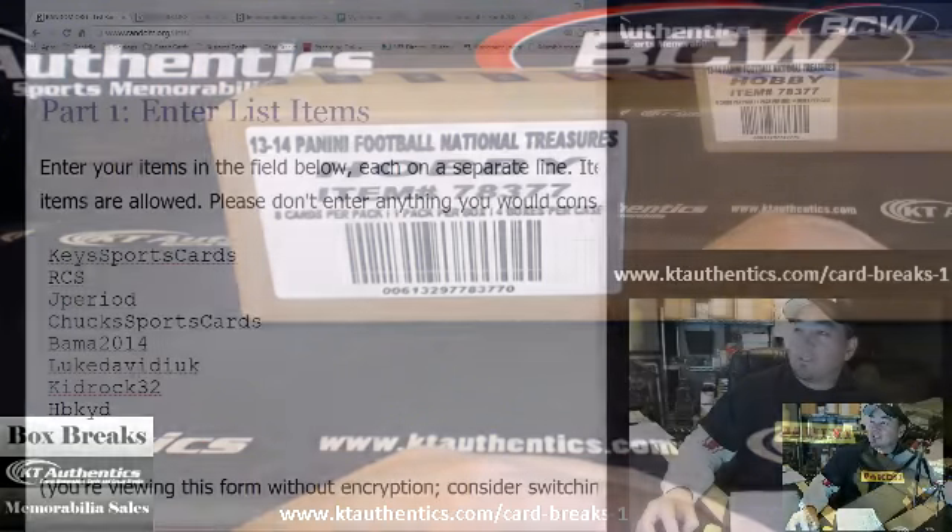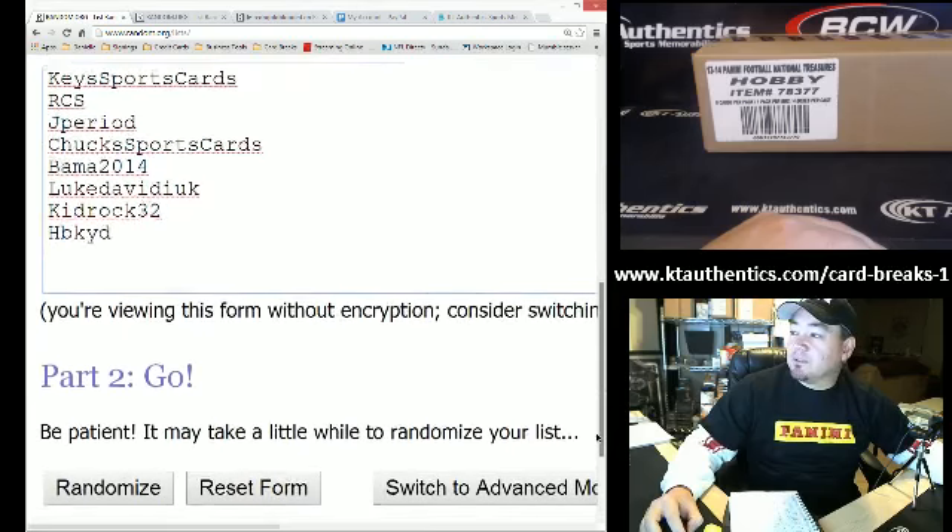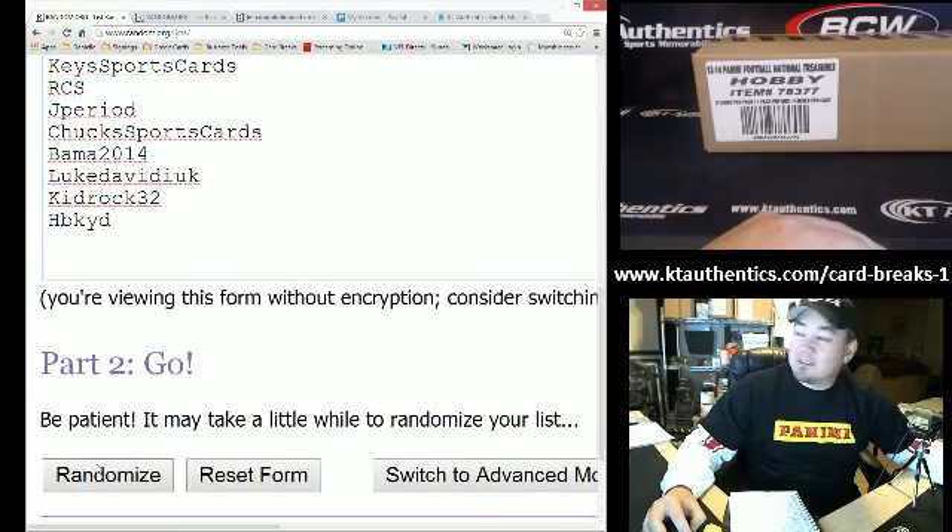All right, here it goes. Here's the random. Key Sports Cards, RCS, J., Chuck Sports Cards, Bama 2014, Luke David Duke, Kid Rock 32, and HB. We're going to go seven times, guys, seven times. Here we go. Good luck to everybody.